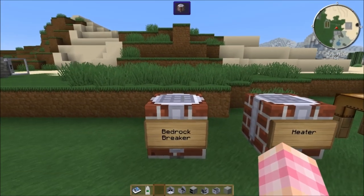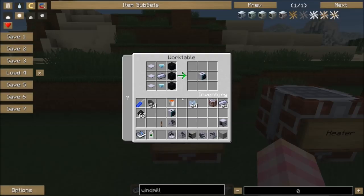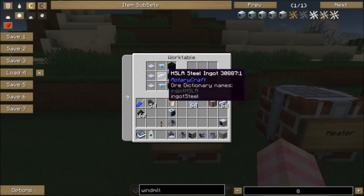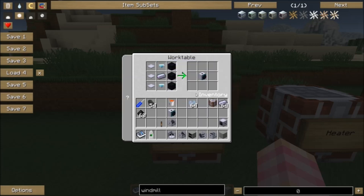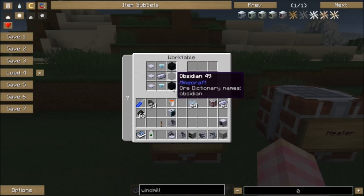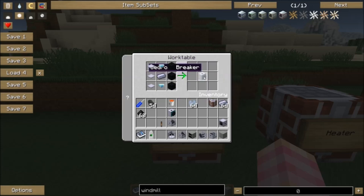The bedrock breaker is not a very complicated machine. You just set it, give it power, and it goes. It's really easy to craft: three blocks of obsidian, a steel ingot, two diamonds, and three base panels. You might use an obsidian factory to make your obsidian if you don't want to use a diamond pick, but that's how you get your bedrock breaker.